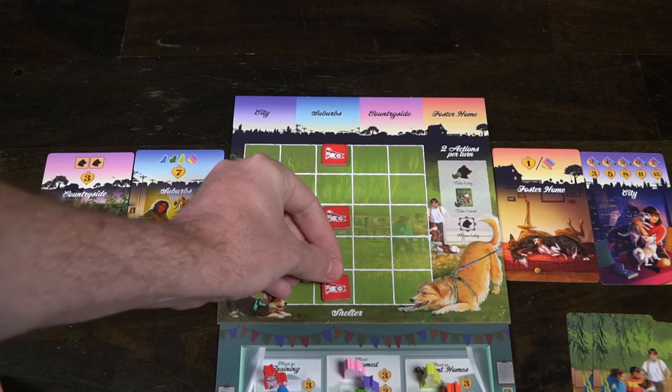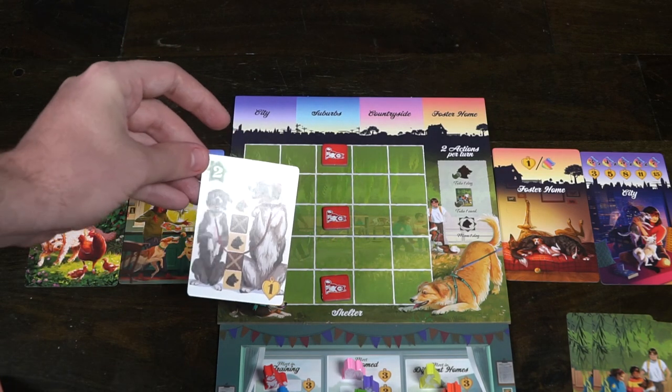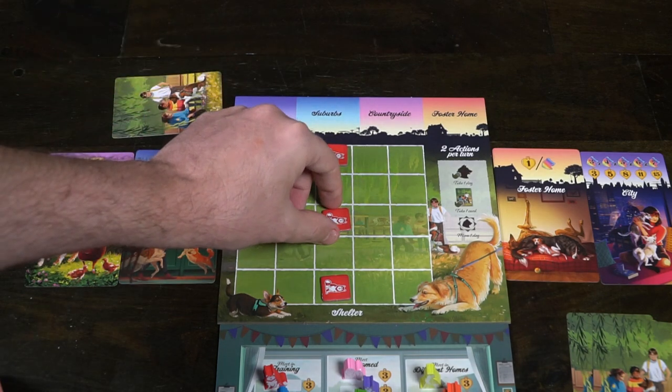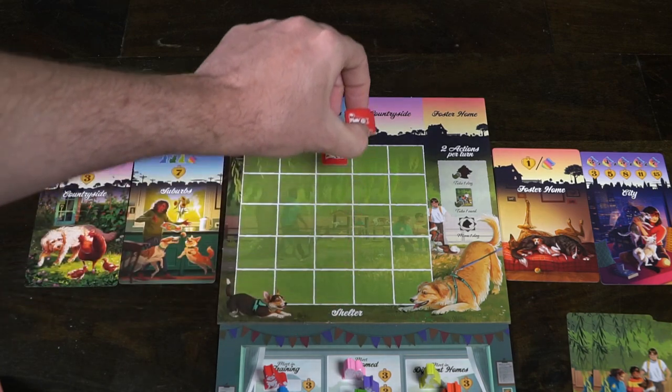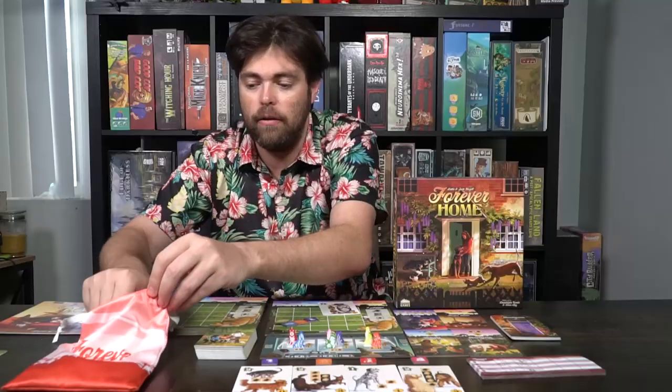Once you've taken your actions, at any point on your turn you can turn in your dog cards. When you turn a dog card in, as long as you meet the requirements, you rehome the dogs. For instance, this card requires three of the same color dog with no dogs in between — same color dog, no dog, same color dog, no dog, same color dog. I'll select these three red dogs and place them as though I've placed them for the pattern.